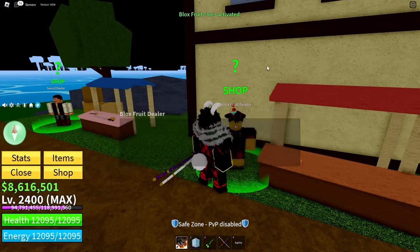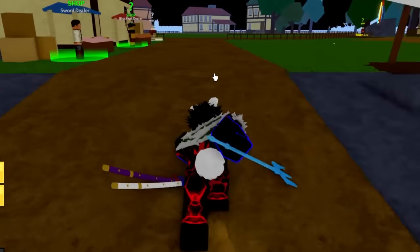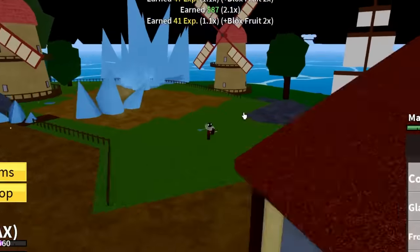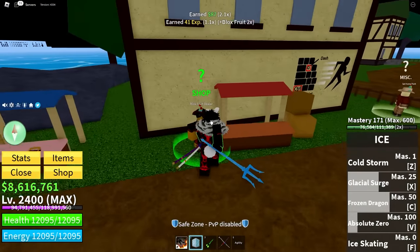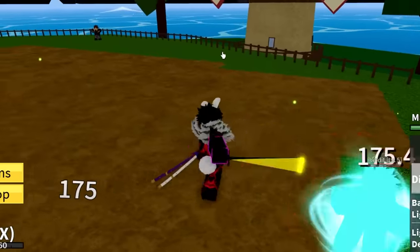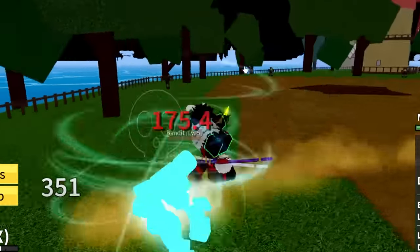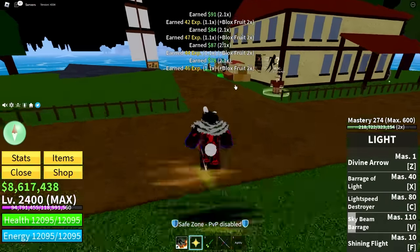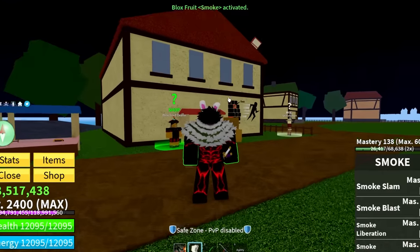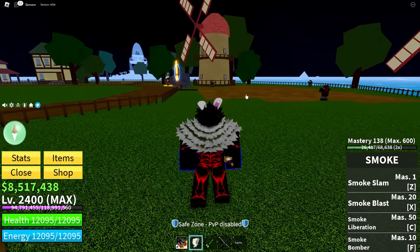If you can't get Huda fruit, here are three cheaper alternative fruits. Ice fruit - people will just give it to you for free if you ask nicely, and it's a really good fruit for grinding because it freezes your enemies. Light fruit is also a top-tier fruit that people give away for free. I wouldn't spend Robux to permanently get these, but if you have higher-level friends just ask them for one of these fruits.